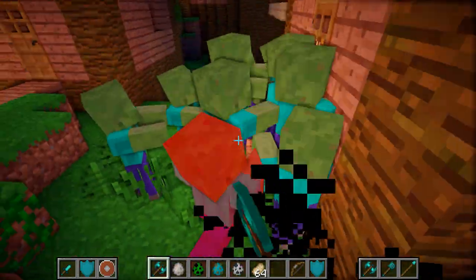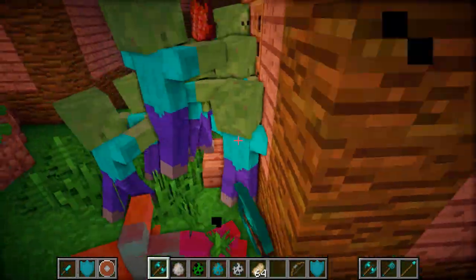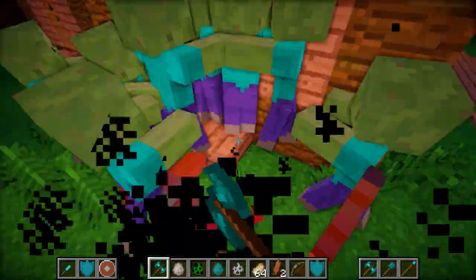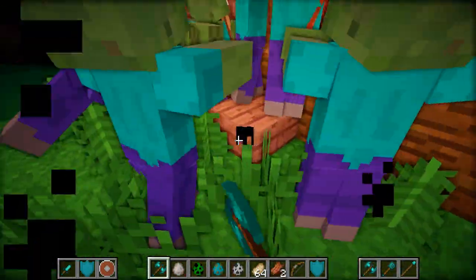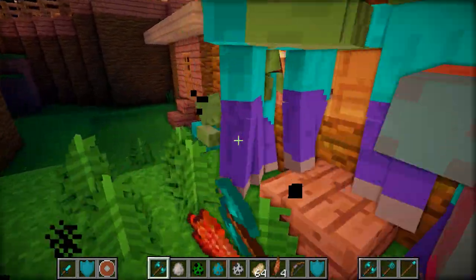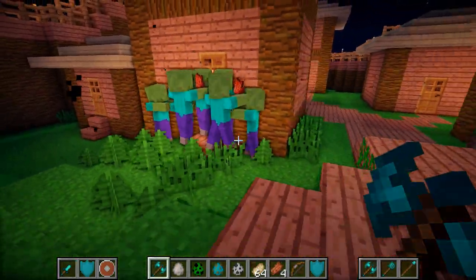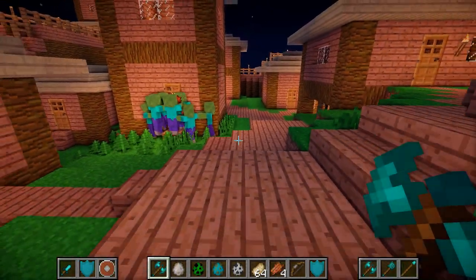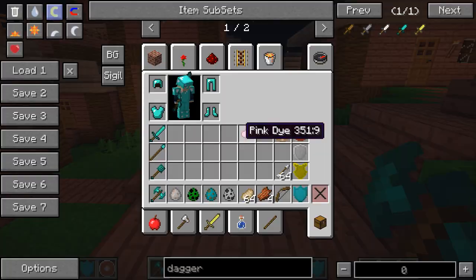I'm just going to kill these zombies now - loads of blood everywhere, just killing all these guys. You can see it's quite effective at ploughing through loads of zombies. That's the diamond war axe - shame I couldn't show it on an armoured mob, but they seem to spawn really rarely.